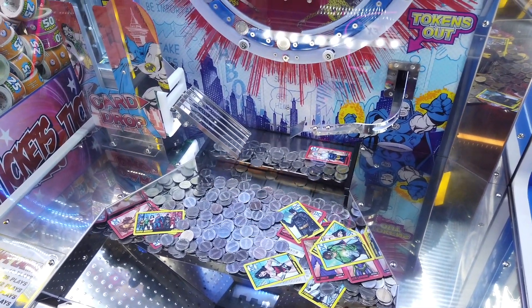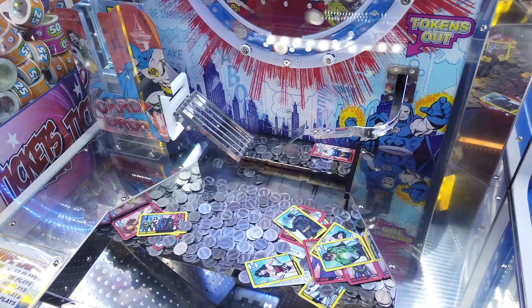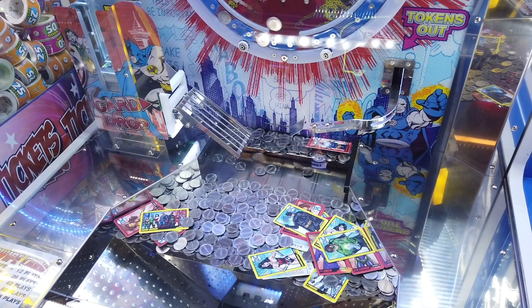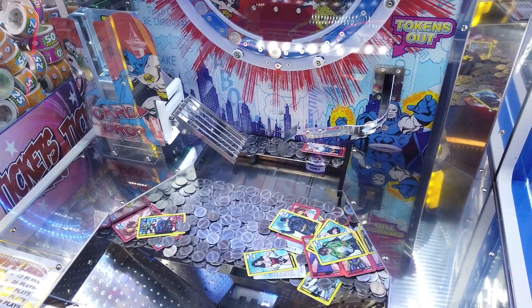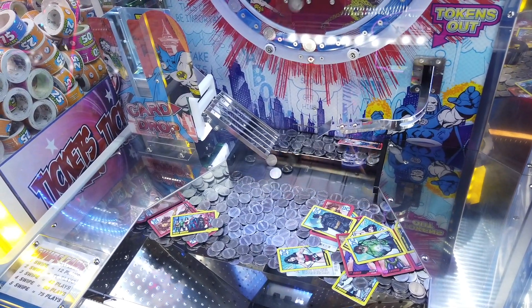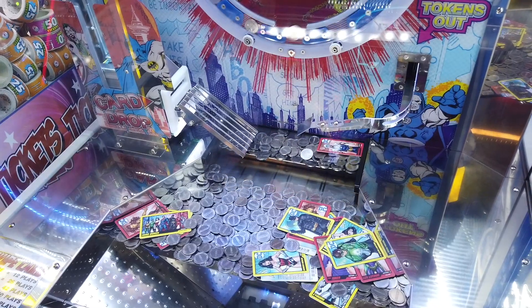If you've never played the DC Coin Pusher before, there are two sets — a villain set and a hero set. The hero set has Superman, Batman, Wonder Woman, The Flash, Aquaman, Cyborg, and Green Lantern. Aquaman is the rare card for the hero set. In the villain set you've got the Joker, Darkseid, Captain Cold, Lex Luthor, Harley Quinn, The Penguin, and Cheetah. Darkseid is the rare card for the villain set. It used to be that Captain Cold and Darkseid were both rare cards, but Captain Cold has really been making an appearance — there's actually another Captain Cold in this machine and one hanging out in the back.